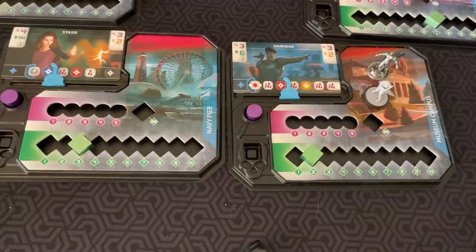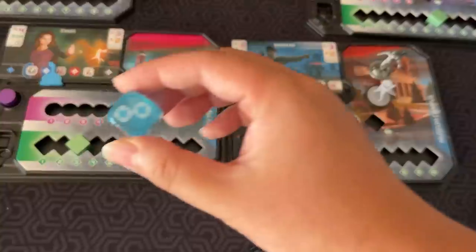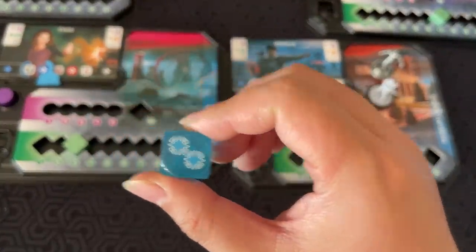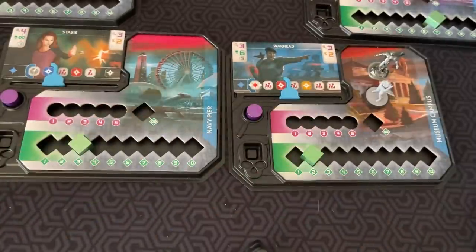Depending on the character, some have special double faces. Prof can get two wild tokens, and the blue character can contain two Epic power points at a time. They all have different specialties, and they also have different character powers which I'll go into later.